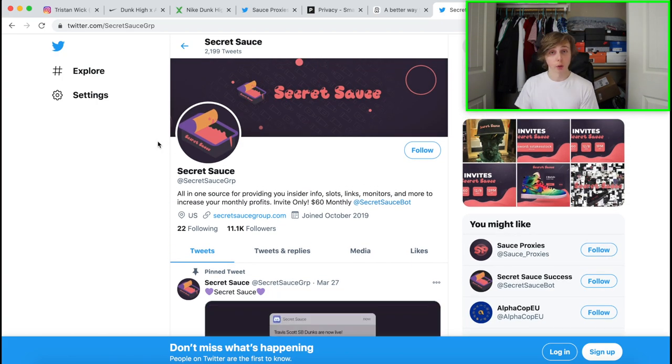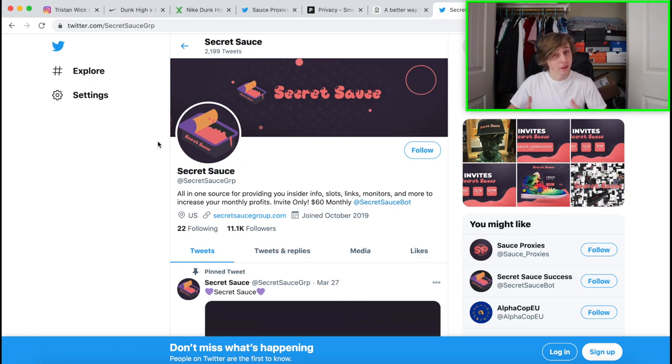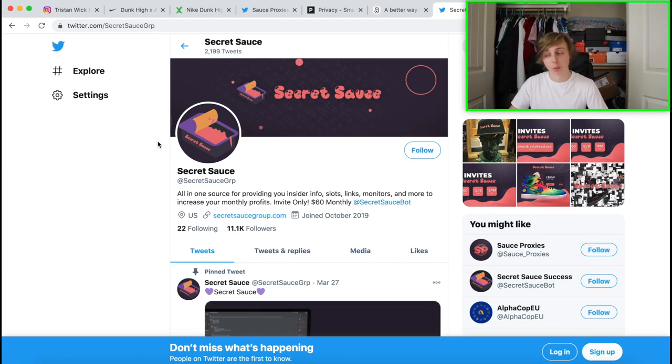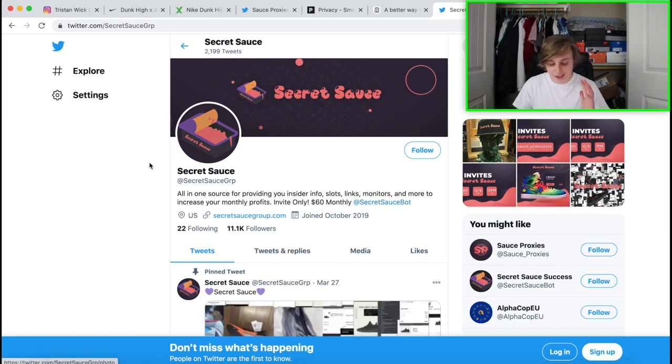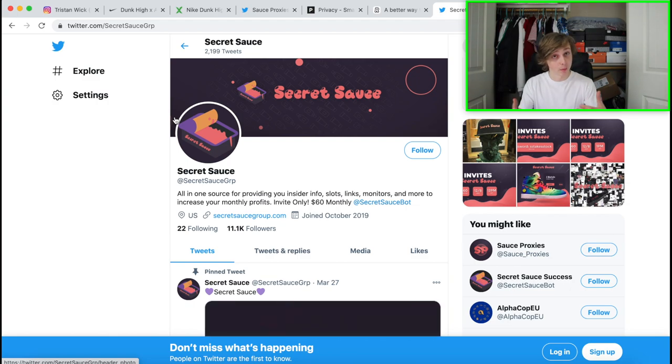If you're interested in getting into the Secret Sauce group, go to their Twitter down below and send them a message letting them know Tristan sent you. They're fairly exclusive so not everybody gets in, but that's how you can get access. Much love to them for the help they've given me these last few weeks — the profit has been crazy.